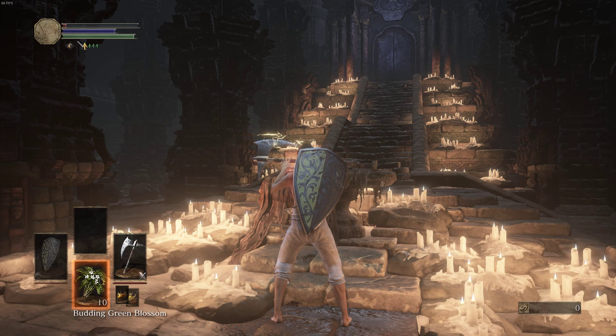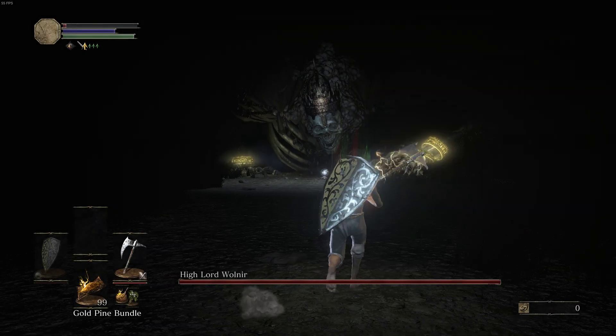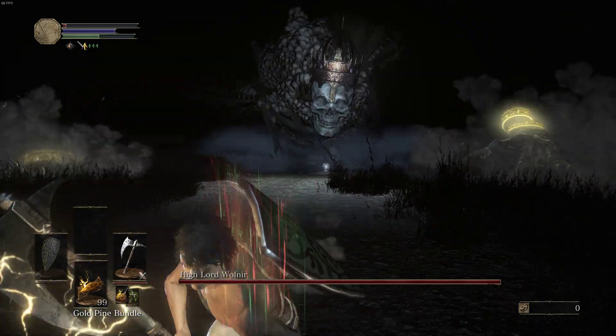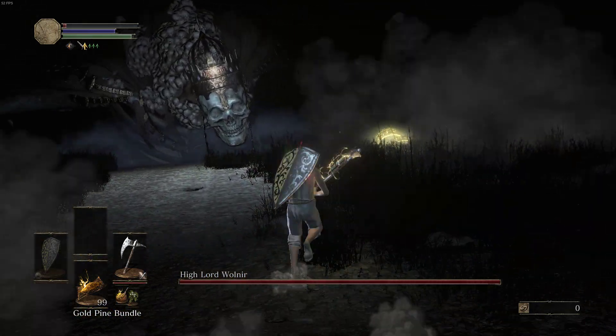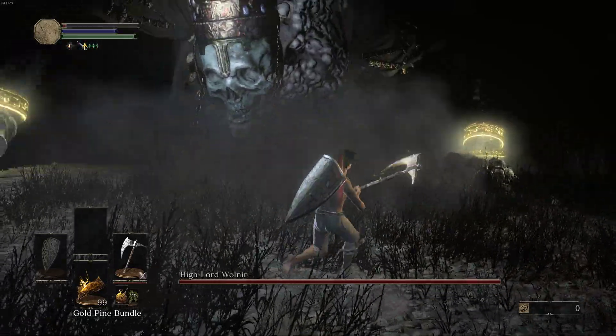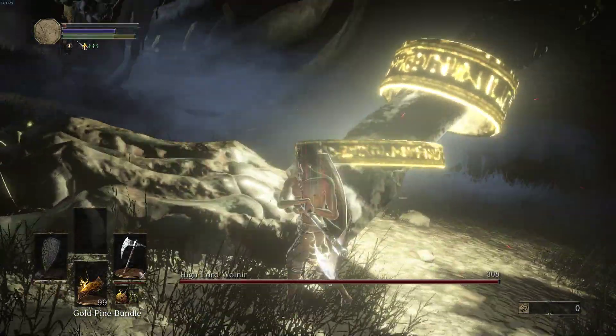The gameplay of Five Nights at Freddy's 1, despite being deceptively simple, was so effective that it has impacted the face of indie horror basically forever. Despite being a survival horror game, if you just looked at the gameplay, it's a click-on-your-feet resource management game — saving power, surviving until 6am. It almost reminds me of an earlier Scott Cawthon game, Sit and Survive, which has a lot of similarities.